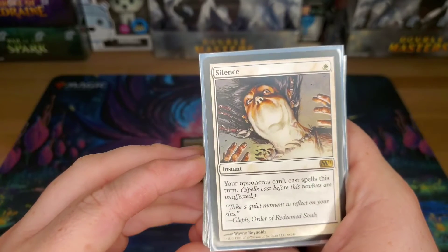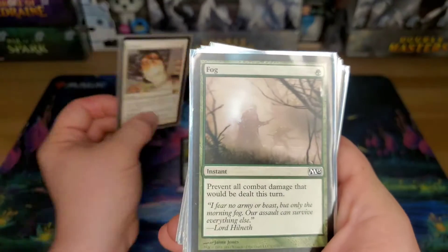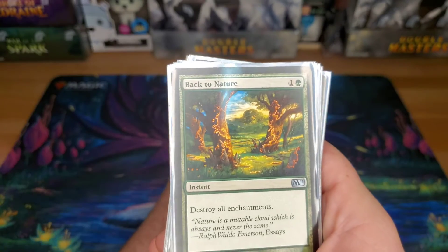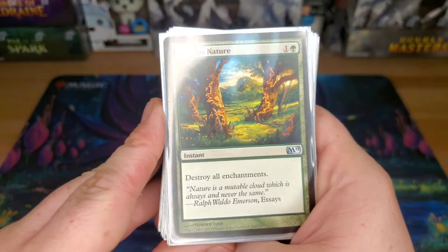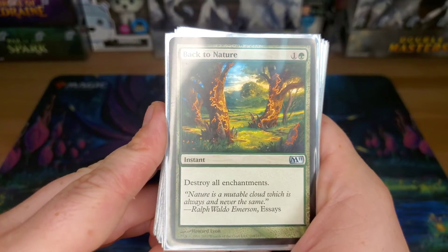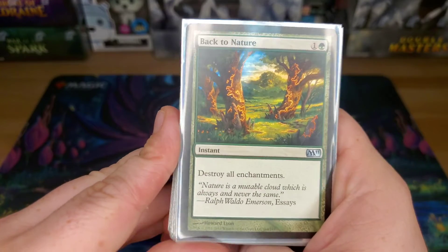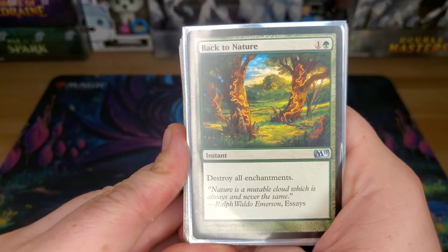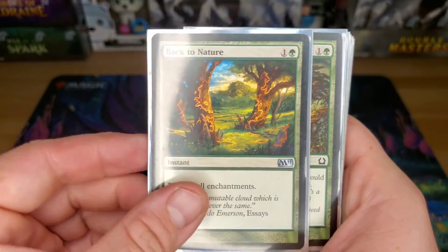Silence — opponents can't cast spells this turn. Rude. Fog — prevents all combat damage for one turn, super annoying. Back to Nature — a two-drop that destroys all enchantments. This card is super powerful. Enchantments are huge in EDH and Commander, and I don't know why this card isn't played more. For two to destroy all enchantments — it's just mean.